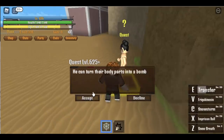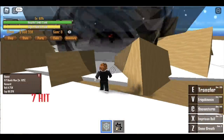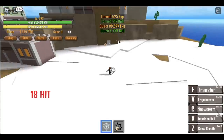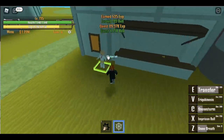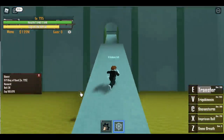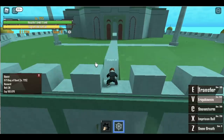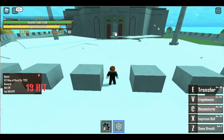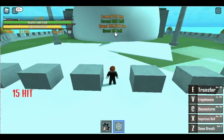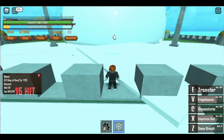So now we are heading to Desert Island. We're gonna start defeating the Bomb Man at 625. The combo depends on you. Now we have the Frigo Kinesis and that damage is very high. We're gonna do this until we reach level 725, and then we will be defeating the King of Sand. Remember this area — at 725 we're gonna defeat this without even seeing it. Use your V skill, Snowstorm, and Imprisoned Ball. Do this until you reach level 800.